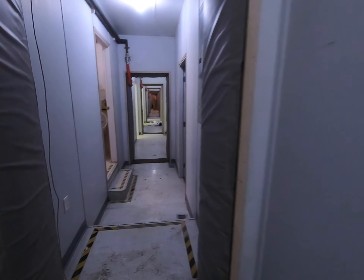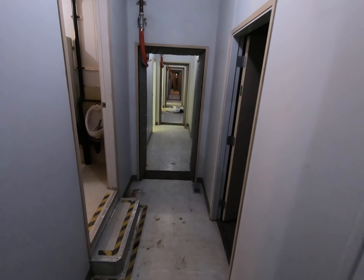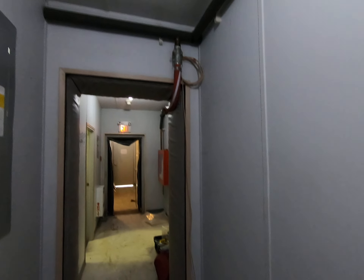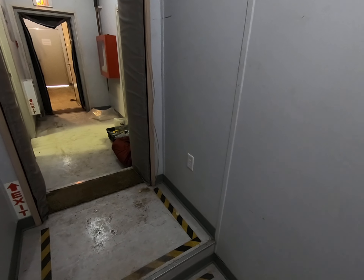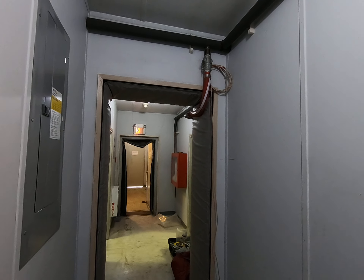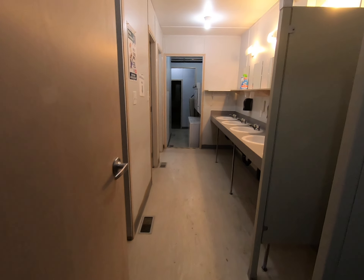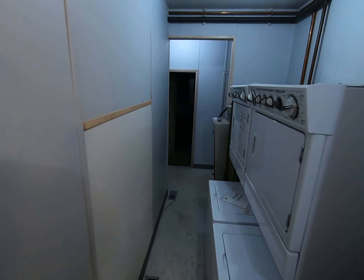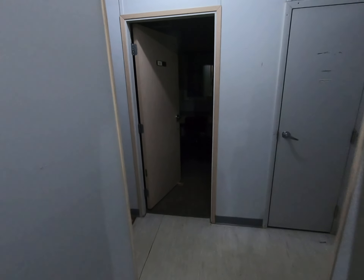Now I'm going to show you an access point I've wired in each hallway. If I turn around, it's right there, located next to a power point. This will be your first Wi-Fi access point, and there's another one if I cross over to the hall on the other side — I've got another access point here, same scenario.